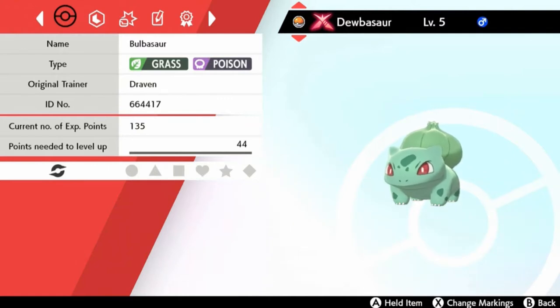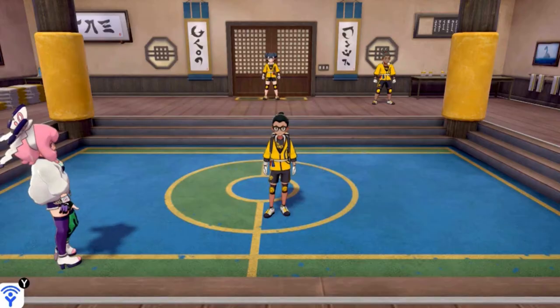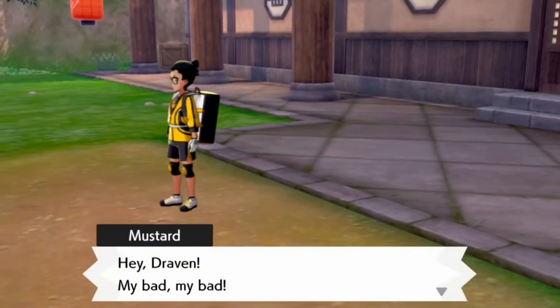If you guys go into my Pokemon Shield version of the Isle of Armor, I got myself a Bulbasaur or a Squirtle — either or. I'm gonna get all three of the starter Pokemon from Kanto, so don't worry about that guys. In this episode, again, we will be going for some mushrooms — some special kind of mushrooms — and we have to actually look for them in dark, dank places.